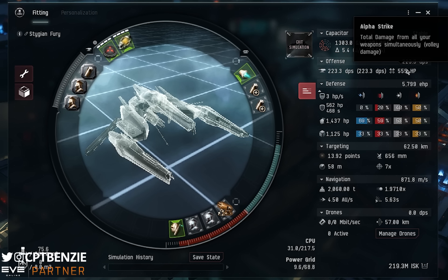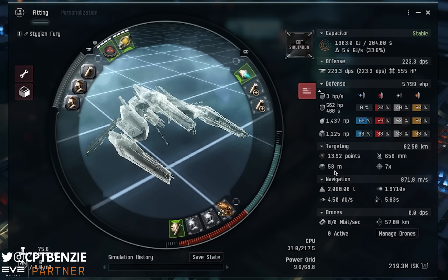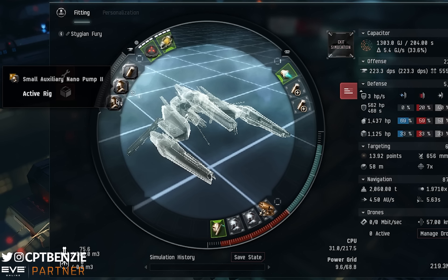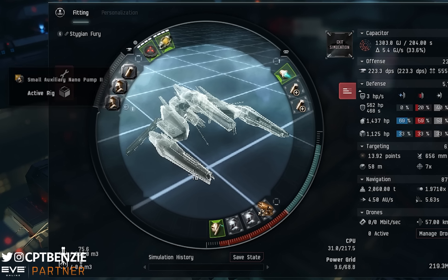We start at 223 DPS but remember that spools up, and our resistances are a little bit lower than I would like, but that is counteracted by the fact that we have a very small signature radius, and the Wolf Rayet system makes it even smaller. For the rigs: Small Capacitor Control Circuit II, Small Auxiliary Nano Pump II, Small Auxiliary Nano Pump I. The auxiliary nanopumps are about making your armor reps better, the capacitor control circuit helps keep your capacitor as stable as possible. Pick your targets, orbit, and destroy.